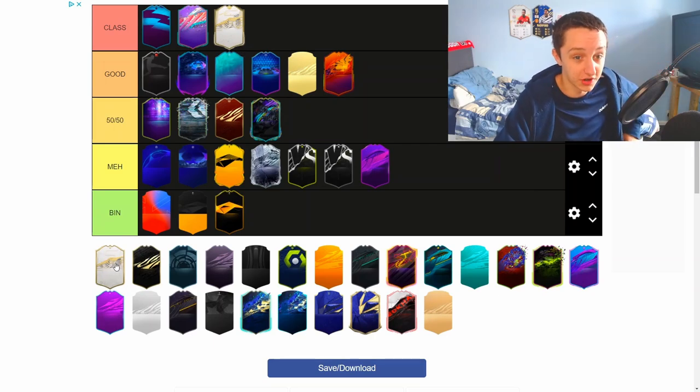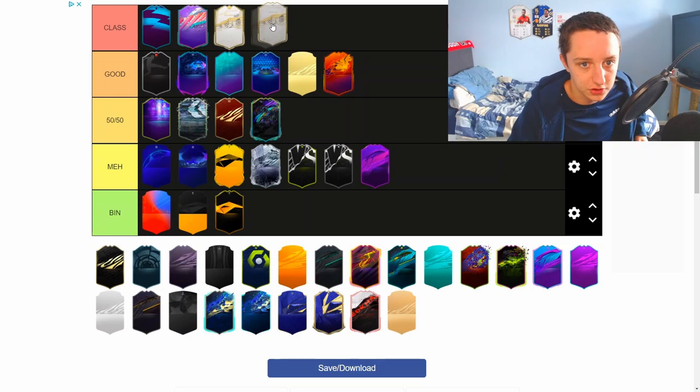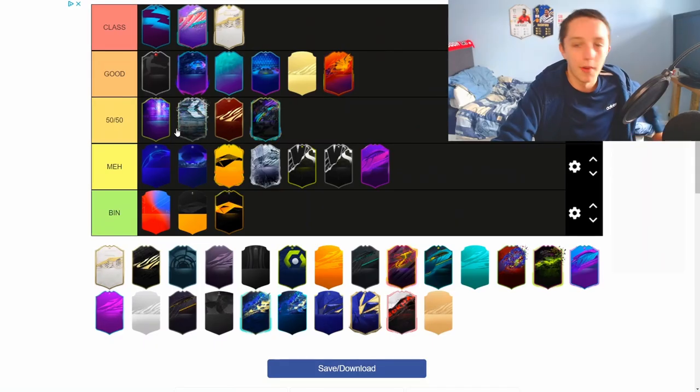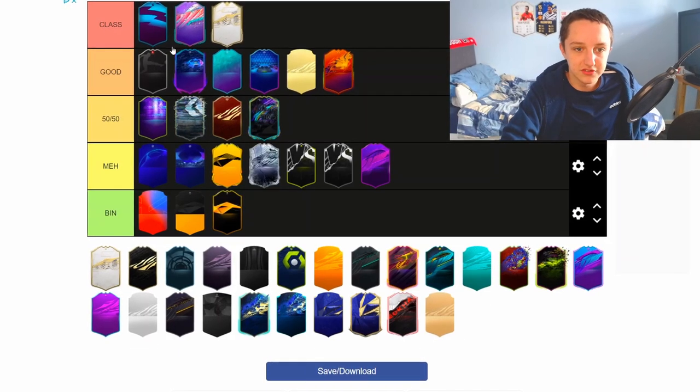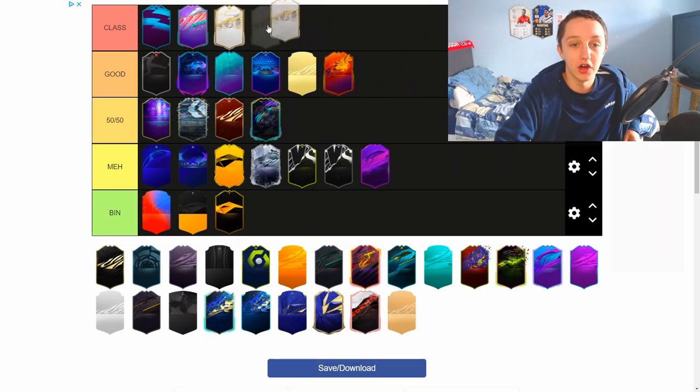Moving on again to the Icon card design, which I've really liked. One thing I did feel was like these cards were too similar, I guess. You do actually see the difference when you look in-depth at these two different card designs. But at first glance, you kind of get them muddled up. I remember on one thumbnail I literally used that card design just for a normal icon pack when the moments weren't even out. I really do like it, but just the fact that they're too similar, I'm going to put it in good.